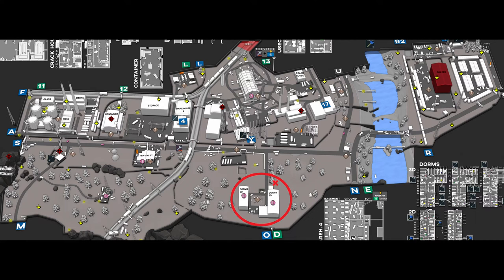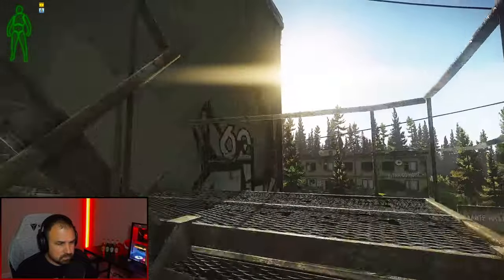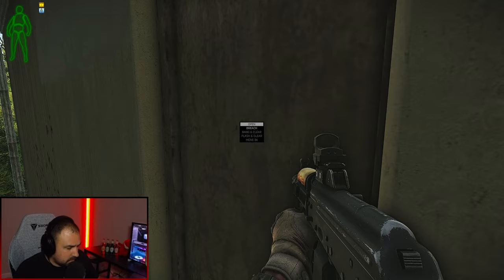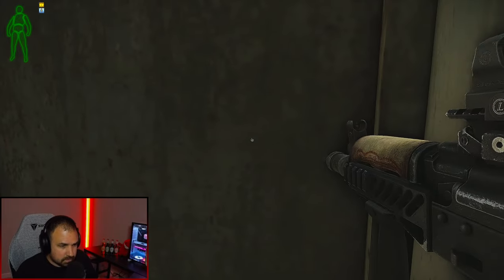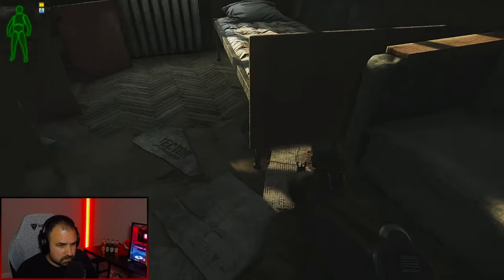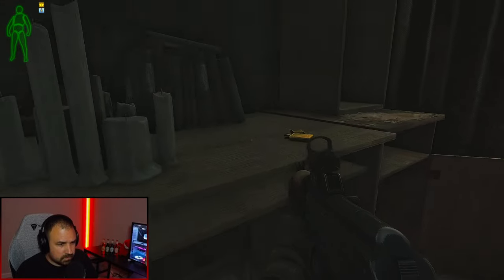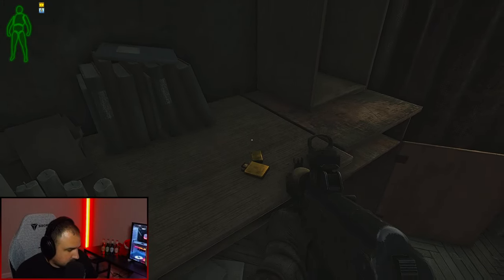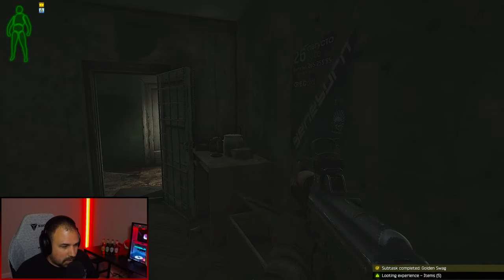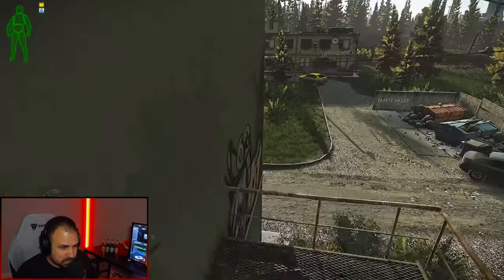The golden zippo lighter is located on customs inside three-story dorms. As marked on the map, this is the best way to get in, get to the room, and get out as quick as possible. Here we go — this is a live raid. We're going up the side, we're on the third floor. I do hear somebody. I open and just go for it. Luckily the door is already open because early wipe, other people are doing this quest. Eventually we find the zippo, I voiped this guy and said 'hey I'm just grabbing this lighter and leaving' so he doesn't shoot me in the back. Then I sprint out and we're going to go on our way to the bunkhouse and the trailer parking lot by Big Red.